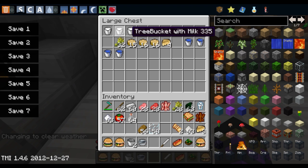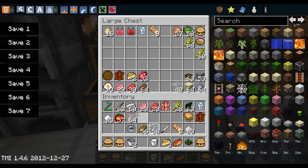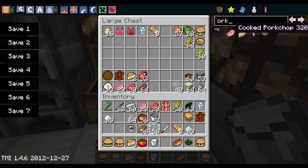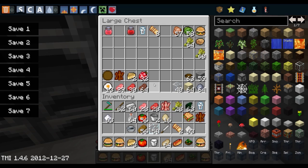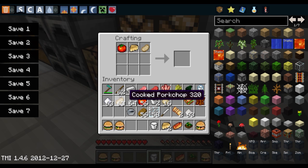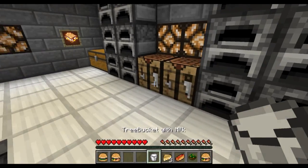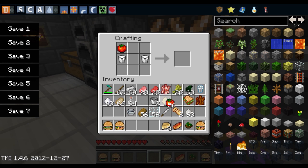To make a taco pie we're going to need some milk, some cheese, tomatoes, and the final ingredient we need is pork. So it's going to be: tomato, cheese, cheese, pork, pork, milk on both sides, tomato, cheese, a bit of pork, then egg in the middle and wheat at the bottom. And that creates a taco pie.